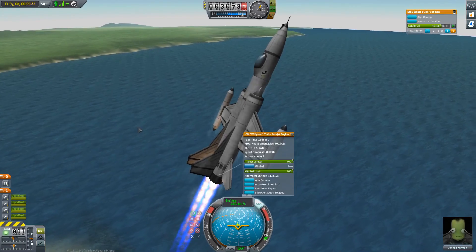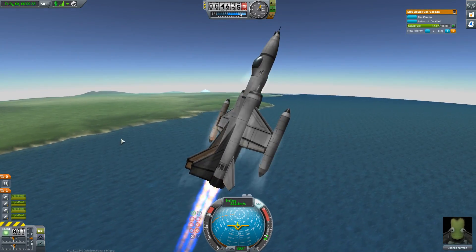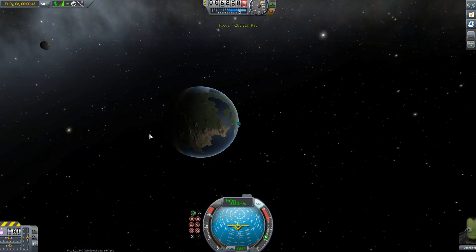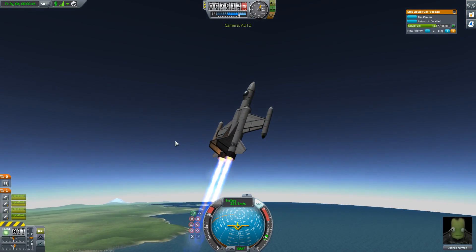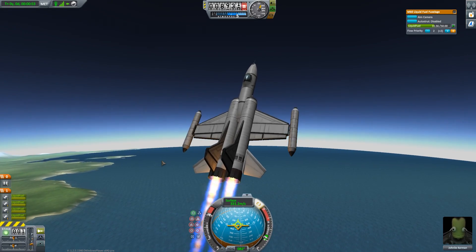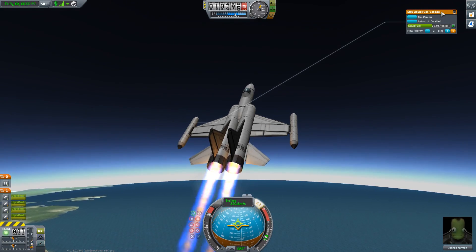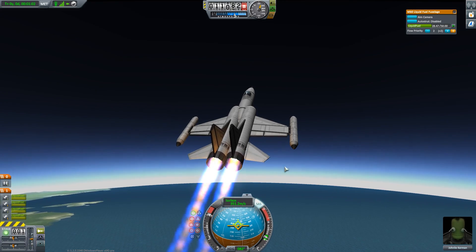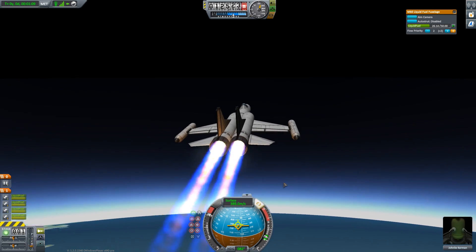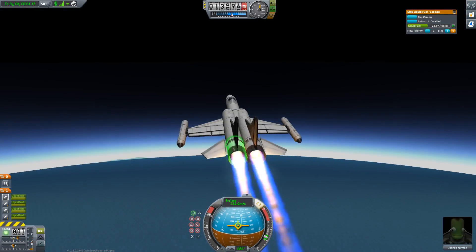The Whiplash turbo ramjets don't really work 100% until you get up to 400 meters per second. As you can see right now, we are climbing very fast, and while we are climbing very fast, we are also gaining quite a bit of speed. The whole thing I'm planning on doing right now is just very quickly getting us up to speed and up to altitude. I brought up the right-click menu on one of the fuel tanks on the wings, because we're gonna drop the drop tanks as soon as we run out of fuel. We've already used half the fuel just getting up to this altitude.